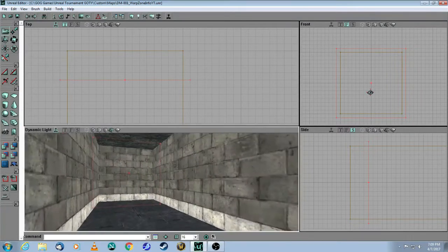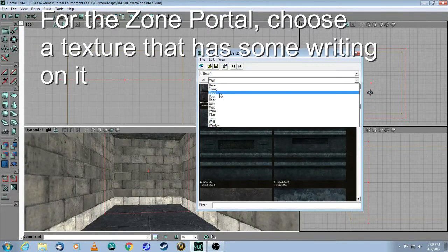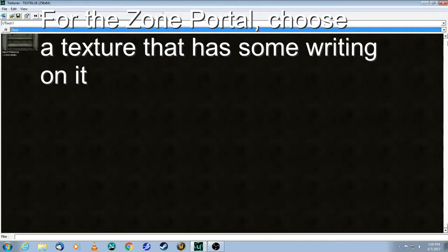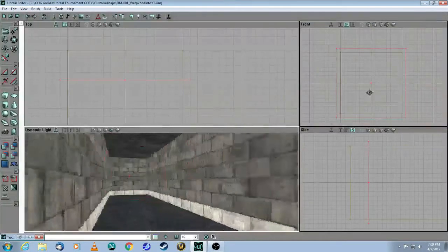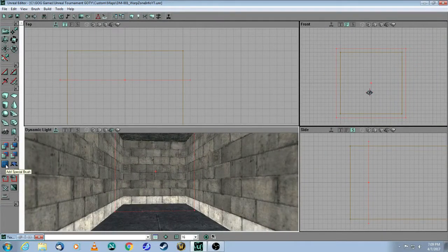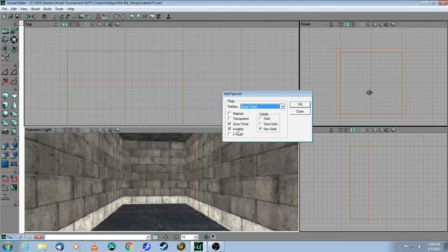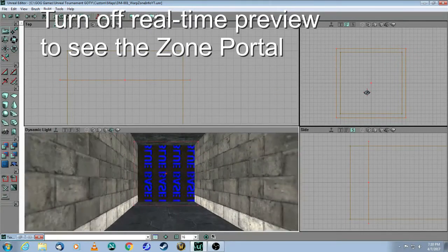Getting ready to add my zone portal here. What you want to do is pick a texture that has some writing on it, so red base or blue base as an example — it's got to have the writing because you have to see the orientation of the brush. So you come here to Add Special Brush, change this to a zone portal, which will make it a zone portal and invisible and non-solid, and now click OK. You can't see it until you turn off the real-time preview.